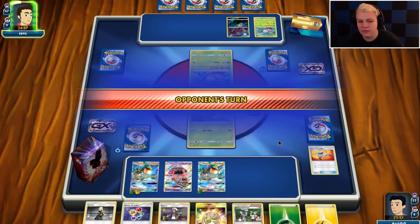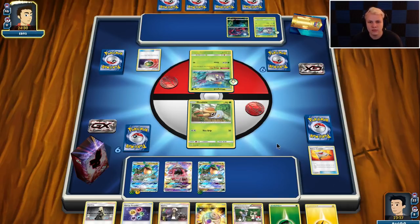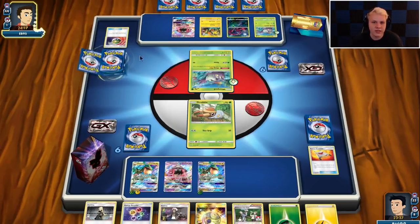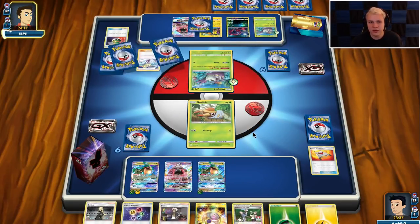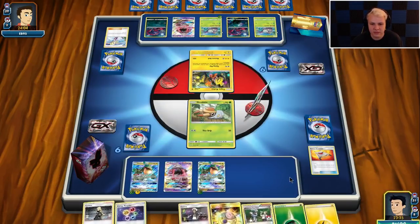Our game plan is going to be attach, Guzma, treasure away the Fan Club, get a Marsh Shadow, play Marsh Shadow at him. That way we can chase if he gets a Grass energy on a Wimpod. If he Koko spreads that'd be pretty annoying — if he took the Koko I assume he has a DCE in hand or he's going to try and Lillie into it. The early Koko spread can be pretty annoying, making it easier for him to set up knockouts on the Aquas.